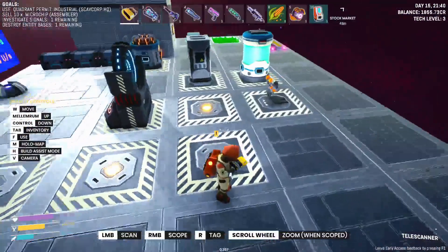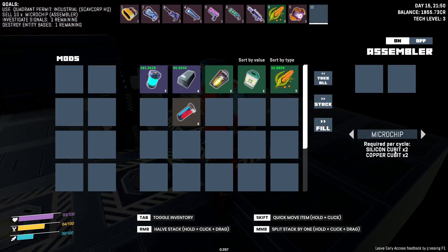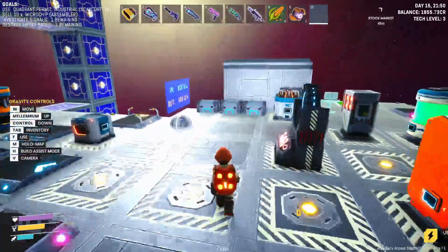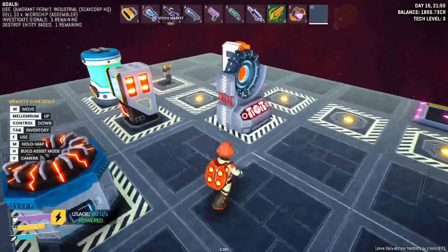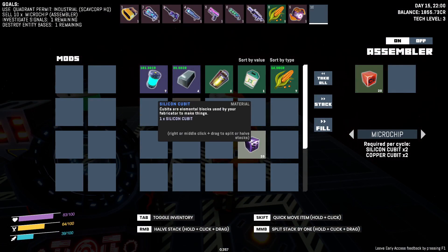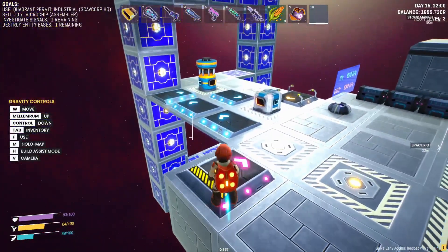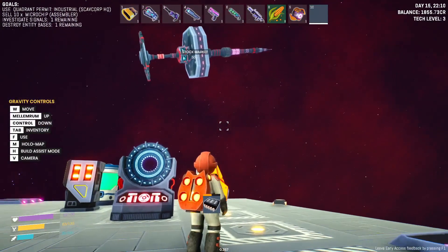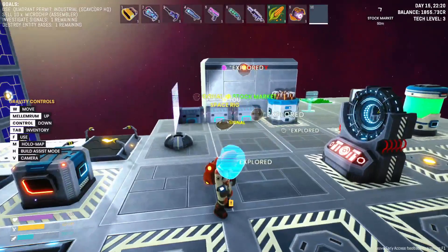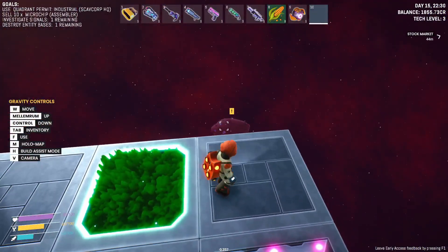I guess that will go over on this side. Let's see what it takes to make a microchip — silicon and copper. Well, that's easy enough. Let's do 20 — I think that was the ratio, yeah, two of each, and we need 10 for sale. Check, that's the microchip. I just wonder where the signal is — ah, there it is, that's the signal world. Have I not been to that one yet? No.